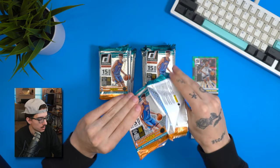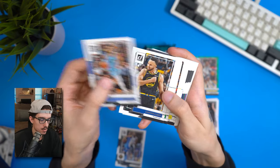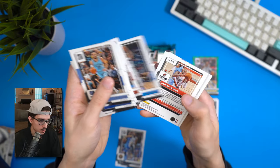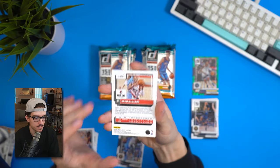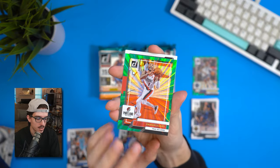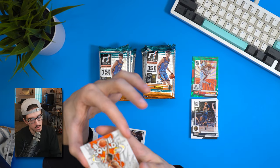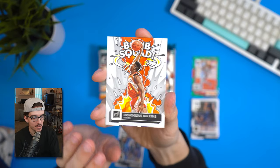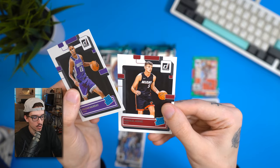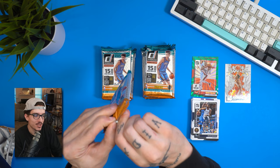I picked up some fat packs of these too that I haven't ripped yet. Second pack: Bruce Brown, Tyrese Jones, Steph Curry, Derrick White, THT, Jalen Suggs — and Dame Time! A Damian Lillard green laser, really nice. Also a Bomb Squad Dominique Wilkins insert — I know it's not worth much but it looks cool. Keegan Murray and what I thought was Yokich. I like that Bomb Squad card a lot.